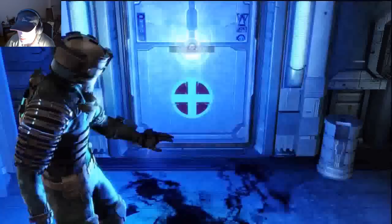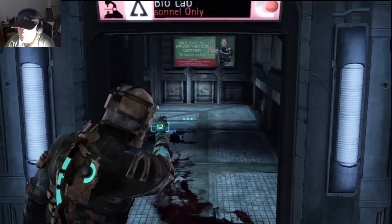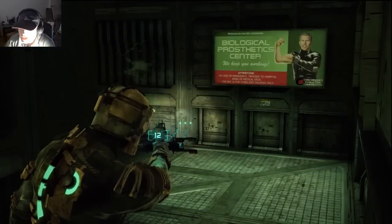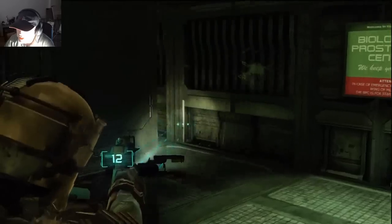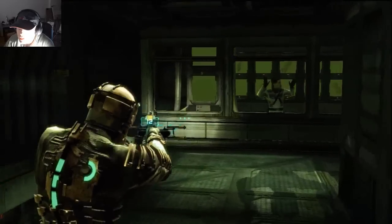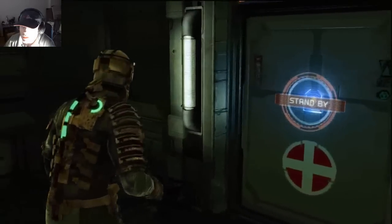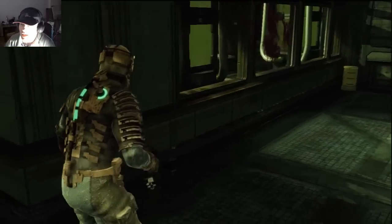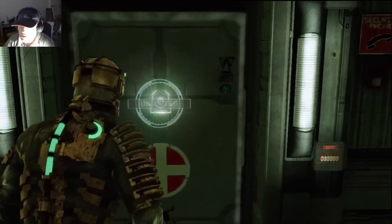This is the way I'm supposed to go — I thought it was pointing in a different direction. Biological Prosthetic Center — 'We keep you working.' Concordance Extraction Corporation. There's a creature blocking the door — come on, let me out! I took his hand off. I can't get through. Finally, now it's unlocked. So basically he had to die. That's awesome.